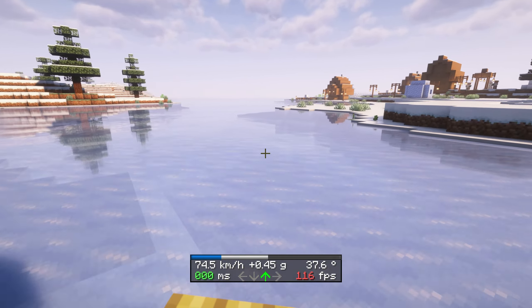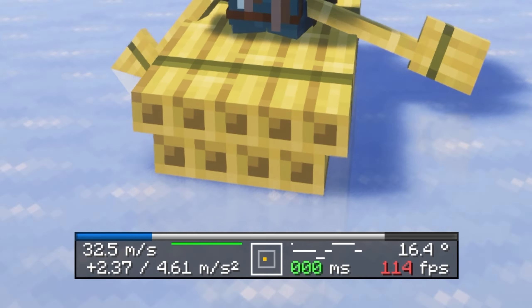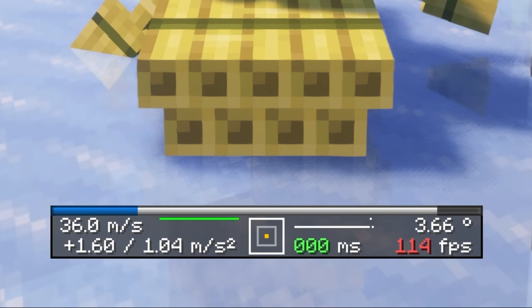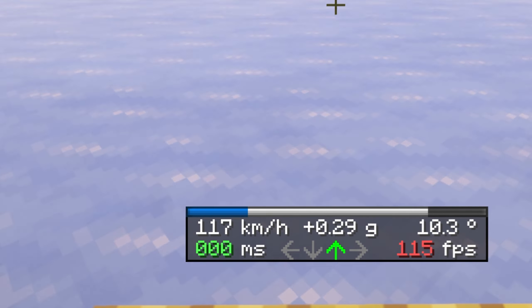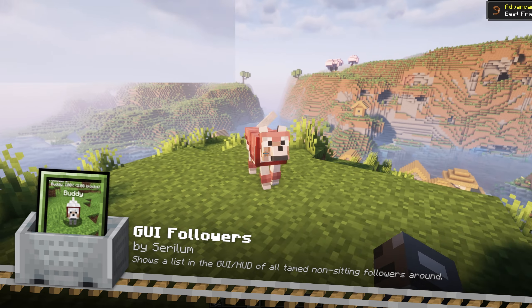Boat HUD is a fabric mod designed specifically for ice boat racers, providing all the essential information you need to enhance your racing experience. This mod displays key indicators such as speed, keystrokes, drift angle, g-forces, ping, and FPS, ensuring you have all the stats you need. And you'll be surprised at how long it takes to reach maximum speed on ice.